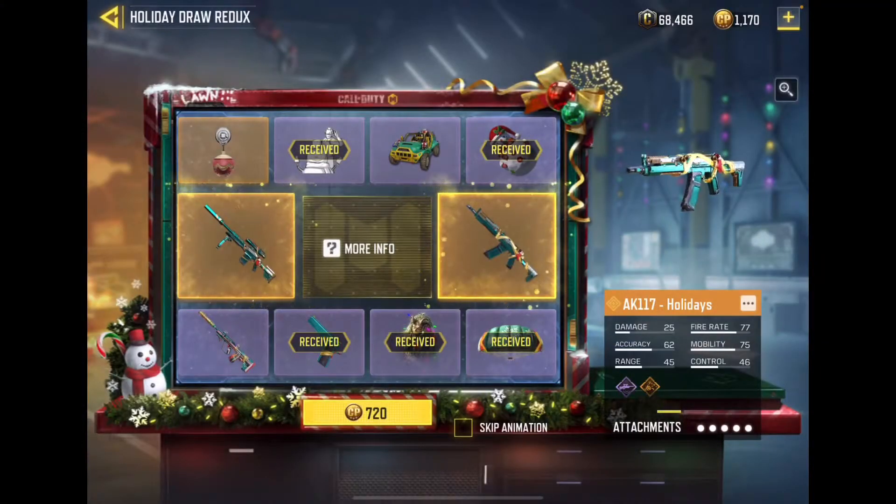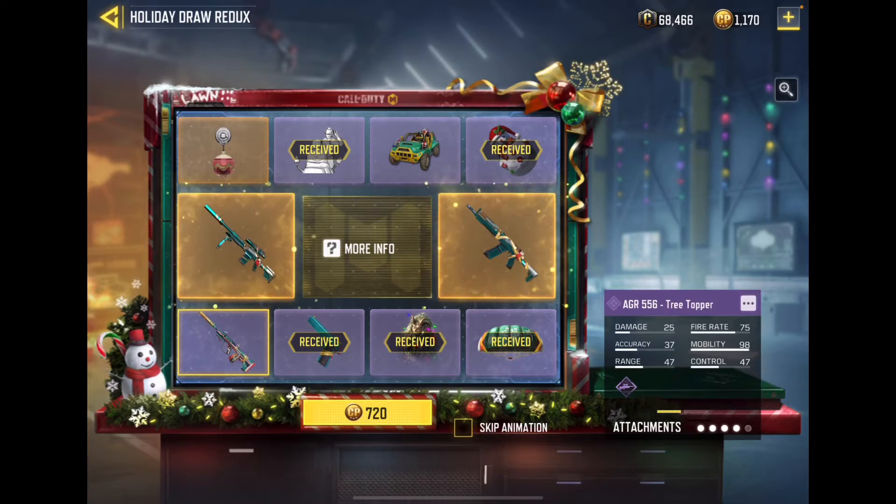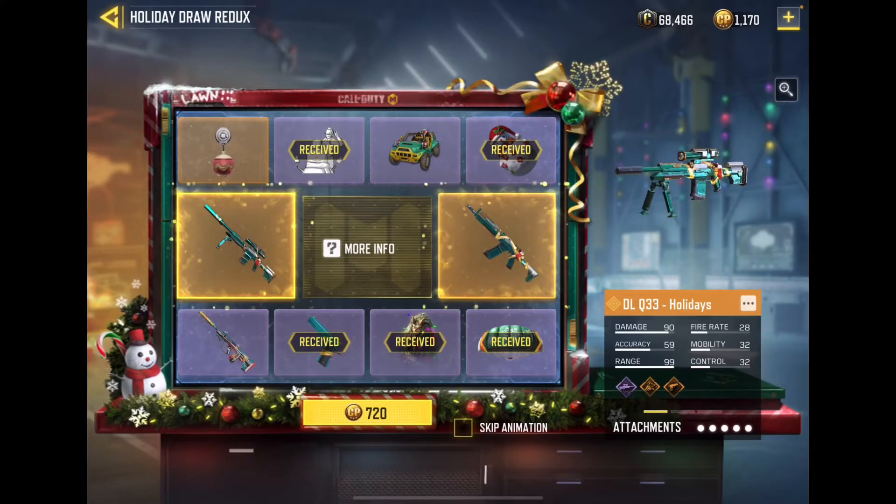Okay, so it's 10% off right now. I'm really hoping I can get the DLQ or the AK-117 Holidays. I think I'll be okay with the ATR, but I really want that DLQ Holidays. So here are my chances for each one of them — I'm hoping I can get lucky, though I'll probably get the Tom.